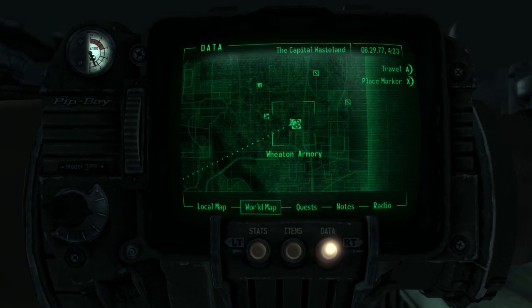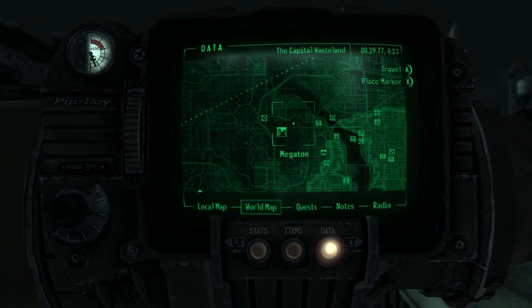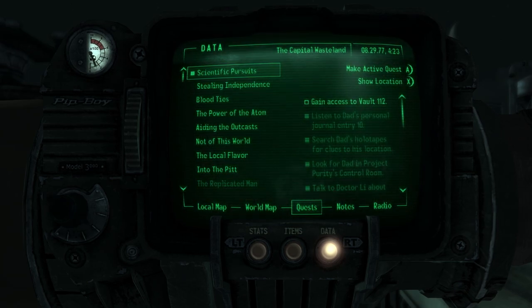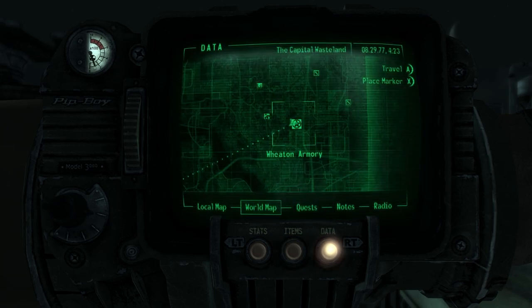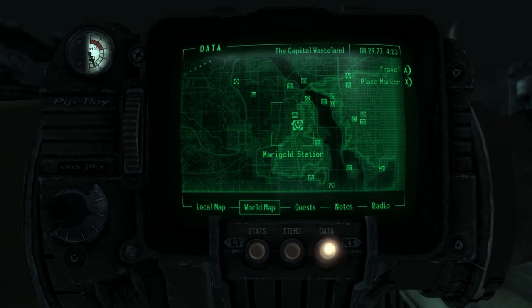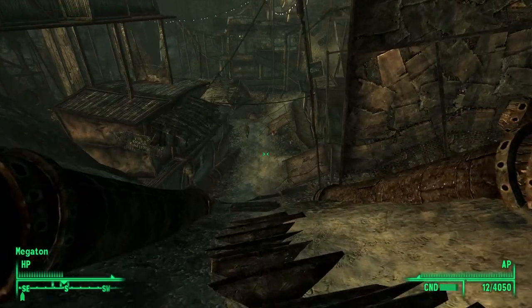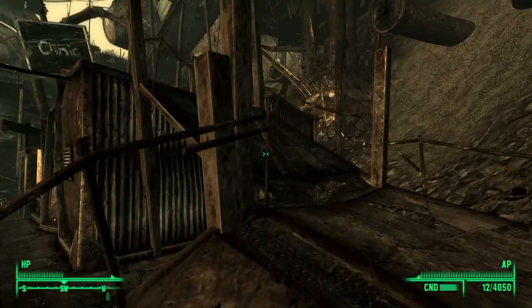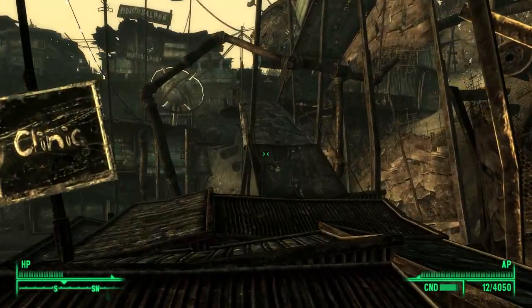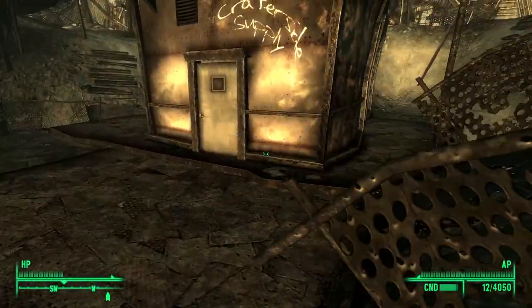Let's go fast travel to Megaton. We haven't been to a few of these locations yet — gray ditch, Marigold, Megaton. Alright, good. Let's go talk to Moira, maybe she can fix our combat armor. I don't know if we have enough money but I think we can just sell our stuff anyway. We'll sleep three hours and then talk to Moira.